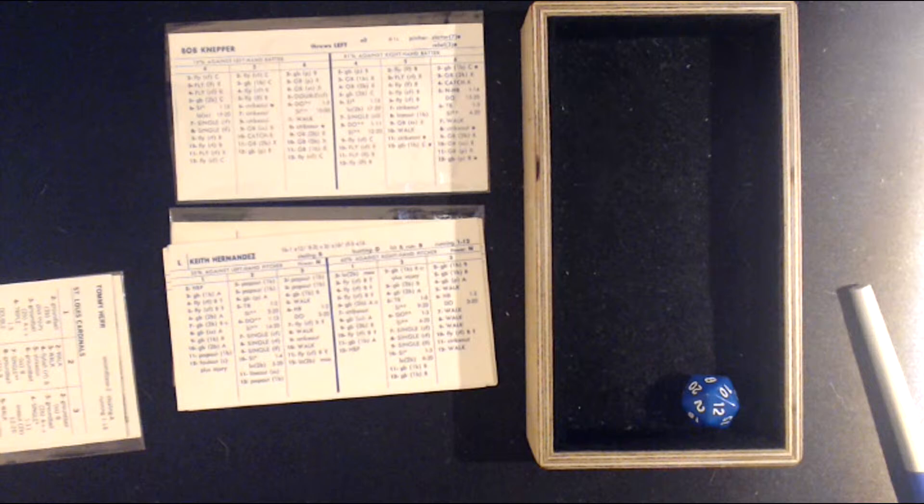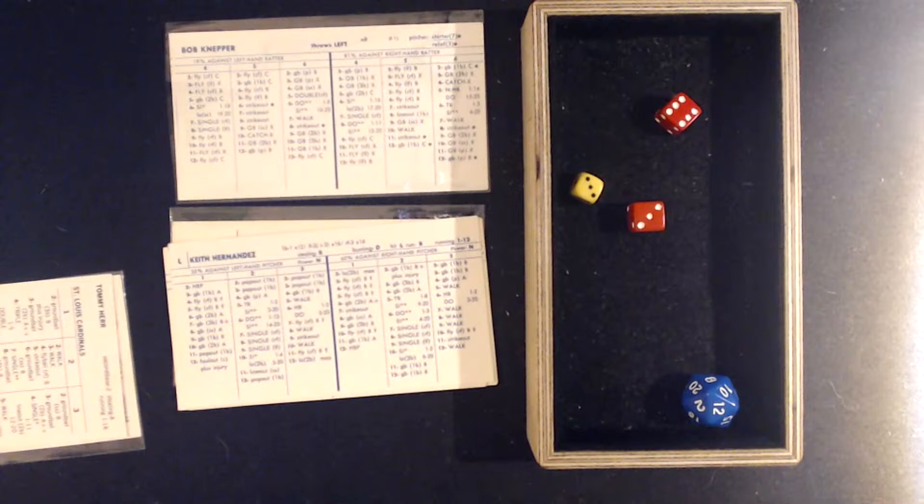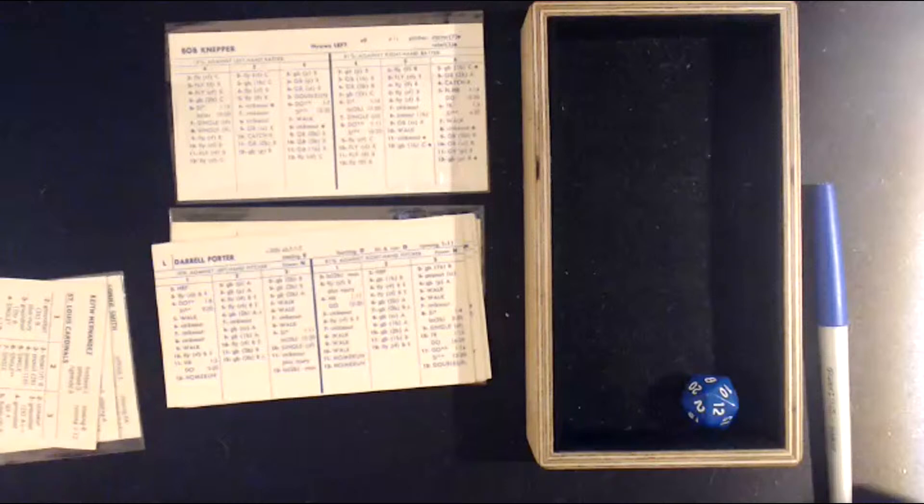Let's see if the Cardinals can get off to an early lead here. They've won the first two games in this three-game set, winning yesterday's game 7-1. Here's the pitch from Knepper — that's a 3-9, strike three. Keith Hernandez down swinging, big K for Bob Knepper. Now it's Darryl Porter — lefty on lefty — and that's fouled back, a souvenir for a lucky fan.